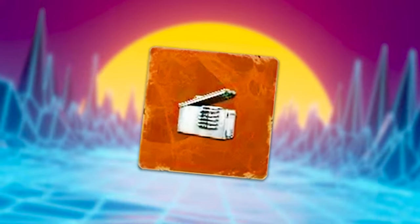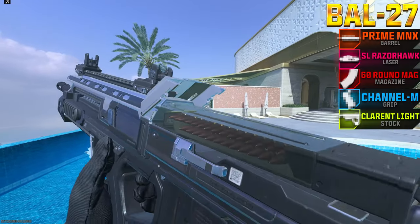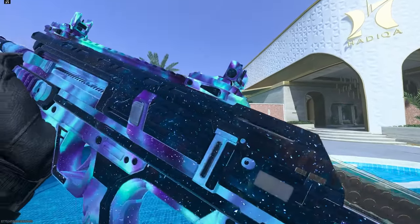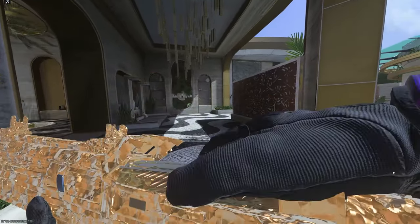On this episode of Pimp My Gun, we'll be trying out the mag of holding on the all-new assault rifle, the BAL-27. We'll also be unlocking all the camos for it in Zombies, and hopefully by the end of it, we'll get the brand new weapon prestige camo as well. Let's go test it out.